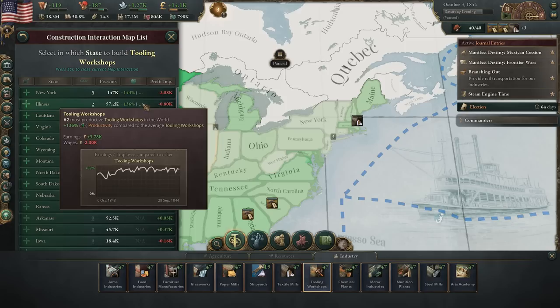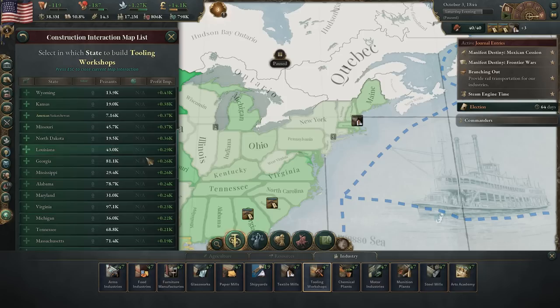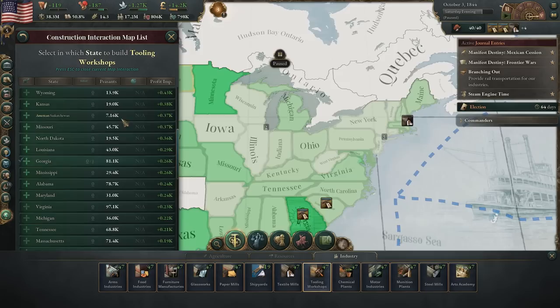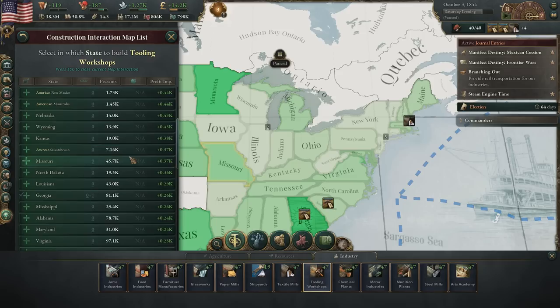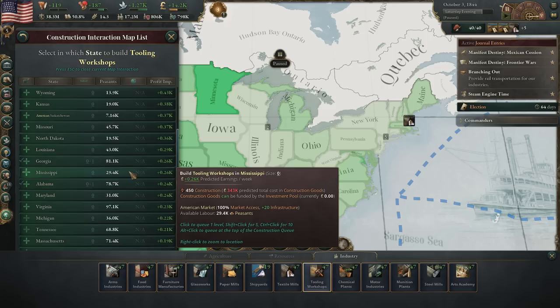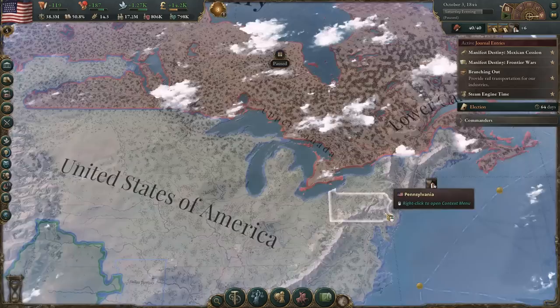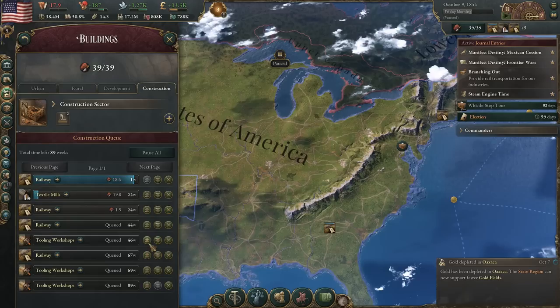It looks like we could probably get much better profit somewhere else. So Florida could do some tools. Alabama has a lot of pops — this is Georgia, a lot of peasants. We'll do it in Georgia because we do want to make sure these peasants in the states with a lot of them have jobs to move into. I suppose we could do it in multiple places because the tools are going to get more and more expensive. In fact, if we just built a bunch of these, then we could make all those adjustments. So you know what, let's do Alabama as well — just kind of spread it out a little bit. And maybe even get one in Illinois even though it says it's not going to be very profitable — let's do it anyway, because tools are going to get very expensive here soon as we make these adjustments.